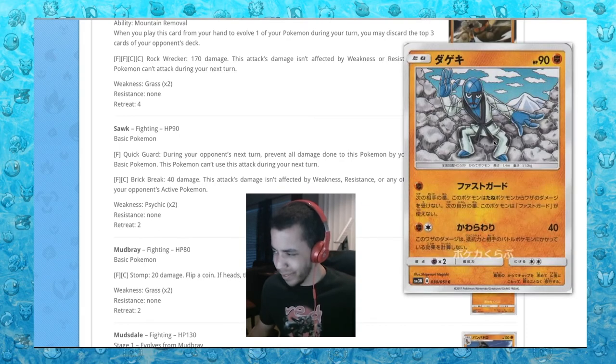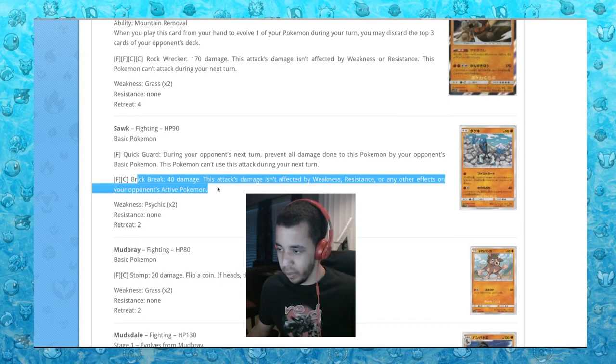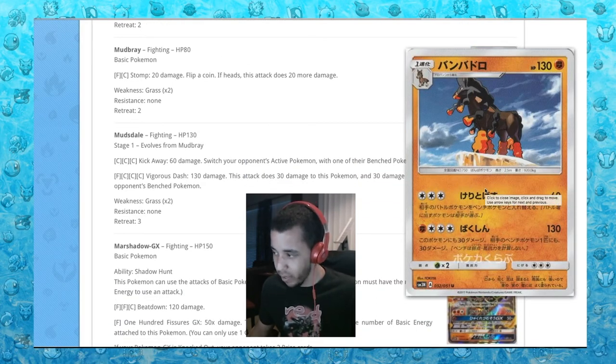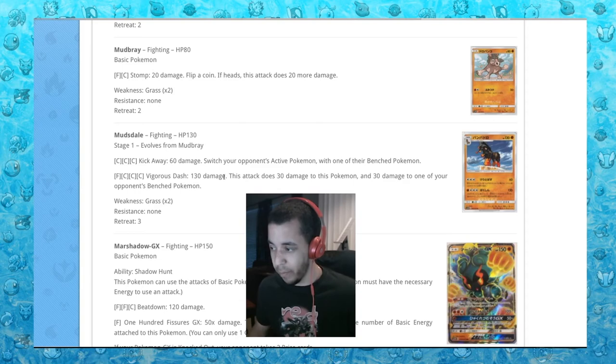Sawk: during your opponent's next turn, prevent all damage done to this Pokemon by your opponent's basic Pokemon, but can't use this attack next turn. Brick Break does 40. Mudbray — sure. Mudsdale — do we need another Mudsdale? We just had one in Guardians Rising. It's a Gen 7 so I understand. For three colorless: Kick Away, 60 damage, switch your opponent's active Pokemon with one of their bench. If that wasn't three colorless, maybe. For four: Vigorous Dash, 130 damage, but does 30 to this Pokemon and 30 to one of your bench — it won't be used.